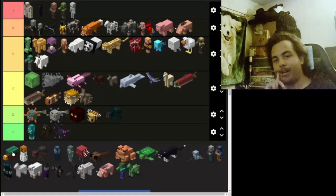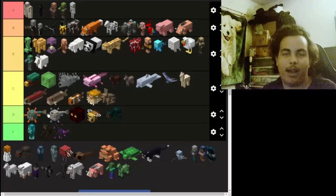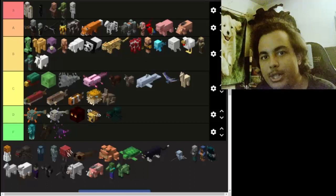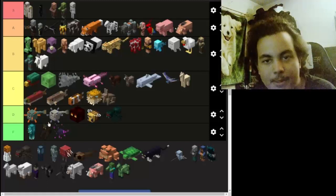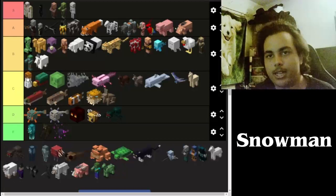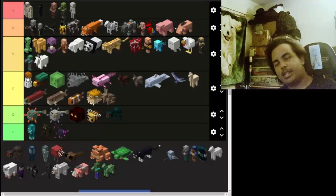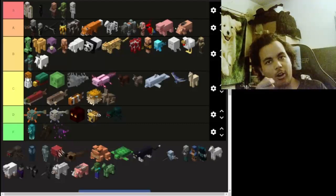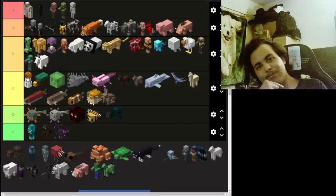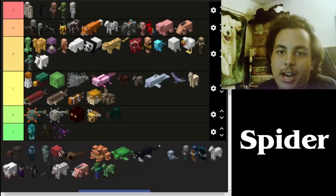Now we got the sniffer — one of the new 1.20 mobs. I'll give it C at best for now; I haven't actually seen them in survival yet, only in creative mode. Now we got the snow golem — same thing, C. The snow golem is a pretty cool concept, and when you shear the pumpkin off it has a weird face, which is interesting.